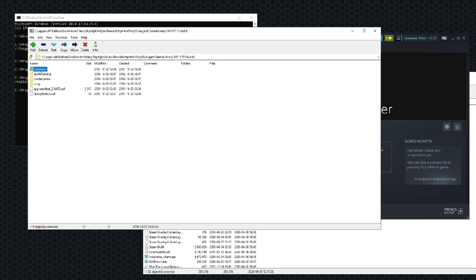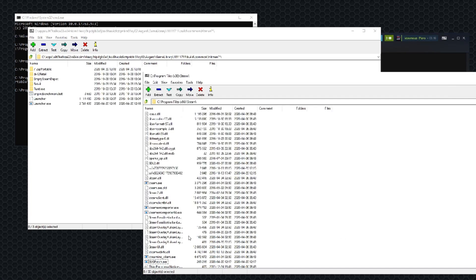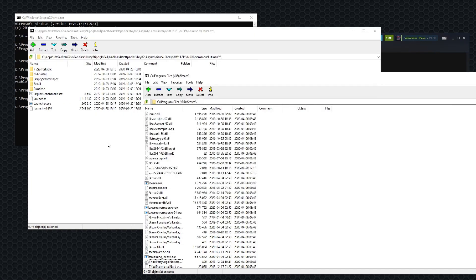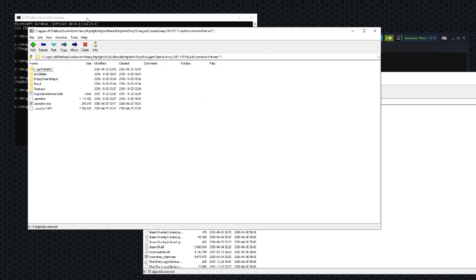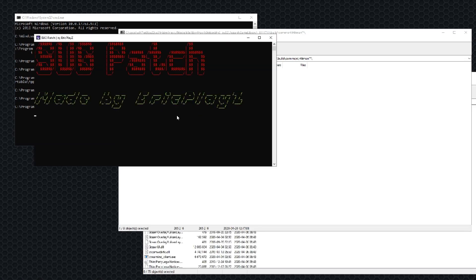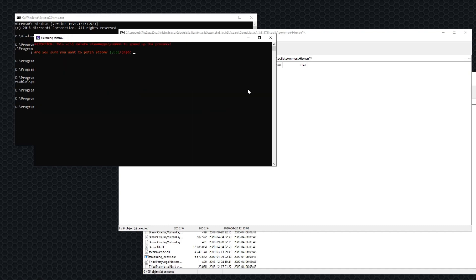You want to drag it to your Hitman folder. Then go to the folder and rename the .exe files as needed. I'm doing it this way just because I don't want to right-click in case it kicks me.